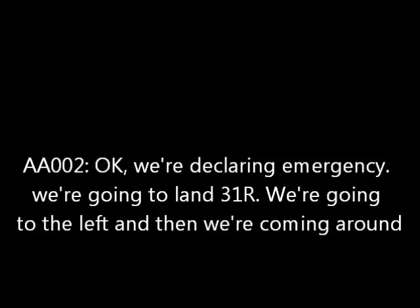If you don't give us runway 31R, we're going to declare an emergency. I'll pass it along. Fly runway heading for now. We're declaring emergency, we're going to land 31R. We're going to go to the left and end up coming around.